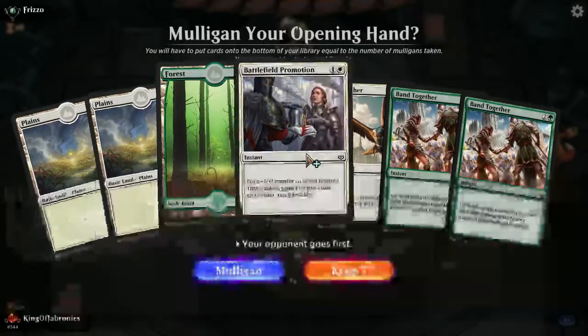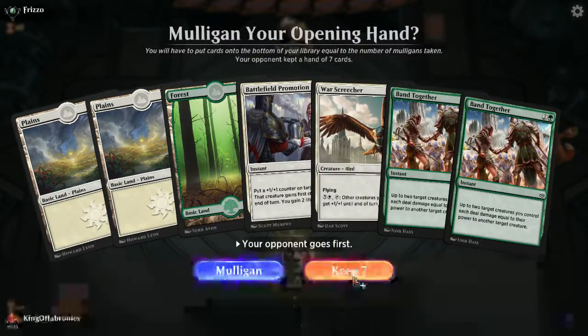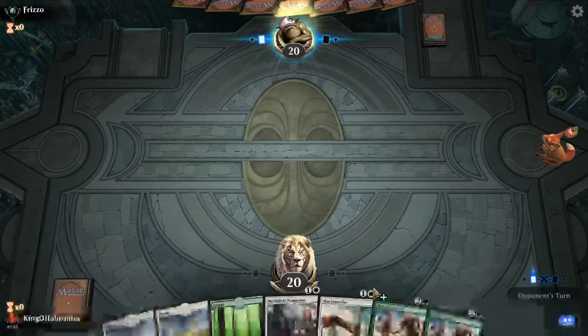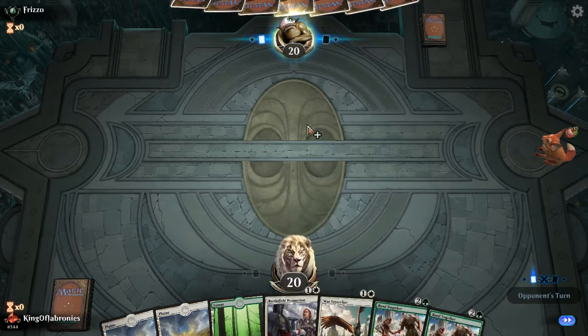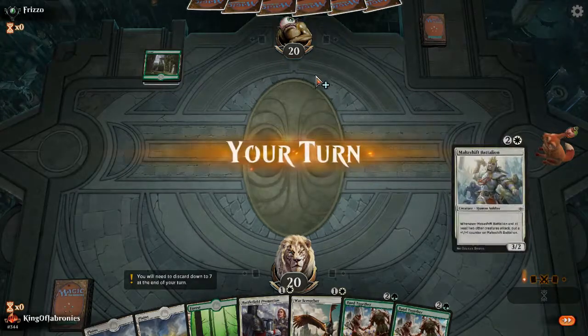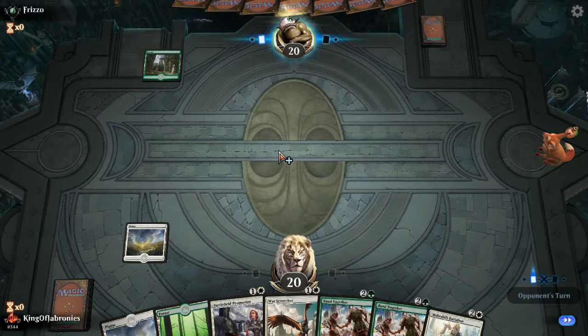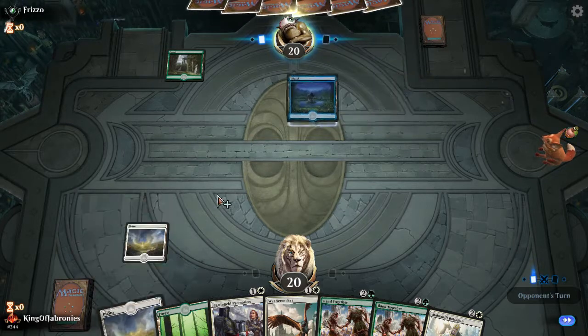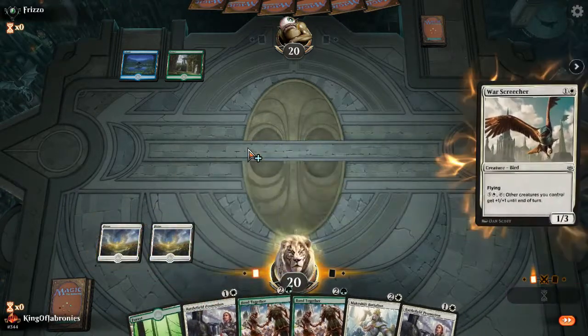Game two: I hope there's not a bug that affects me too much. War Screecher on two, double Martyr of the Cause, Battlefield Promotion — yes, let's try this. We're also on the draw. Hopefully we draw into some three-drops or more two-drops to leverage this hand. We like to be on the play with this type of deck, but whatever — RNG. A nice three-drop draw makes us pretty happy. We just need a single forest to cast Makeshift Battalion. Happy just playing out the Plains next turn to hide some information. The opponent knows we're white but doesn't know what our second color is.